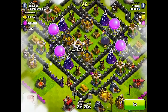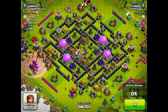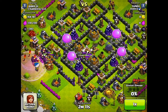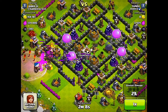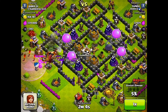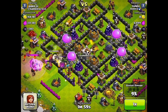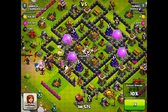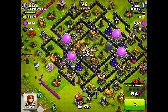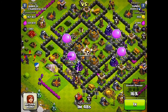Here's the first defensive replay. This guy was a weird attacker — you can see he dropped a rage spell in the middle of nowhere that wasn't going to help him at all once he actually started attacking. His hogs are just going around and didn't really get very far; they took out four defenses, and the giants are going to my little circle thing.